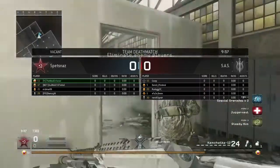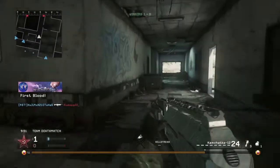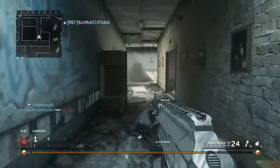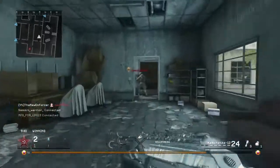Alright, for our second game here we have some TDM on Vacant, which is actually a pretty good map for this weapon — it's a close range map for a close range weapon, works out very well. Unless the other team is going to decide to camp with M16s the entire game. Hopefully they don't do that.